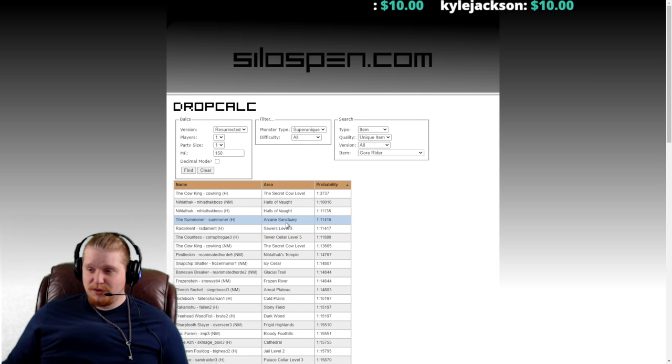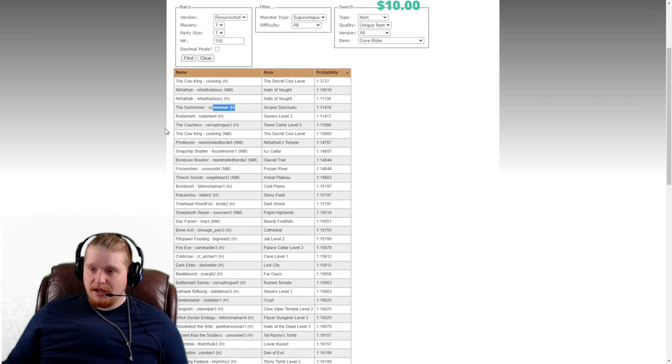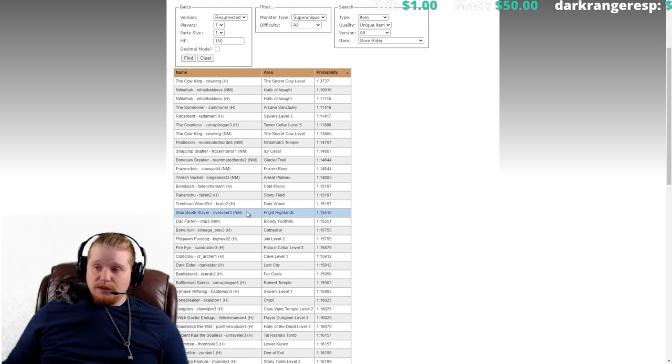Nihlathak in Nightmare and Hell and the Summoner are not really good choices. The Countess in Hell has a pretty nice chance at 1 in 11,880. Nightmare Cow King is 1 in 13,000, and Pindleskin in Nightmare is 1 in 14,000 — that may be a good choice since you can farm him repeatedly.